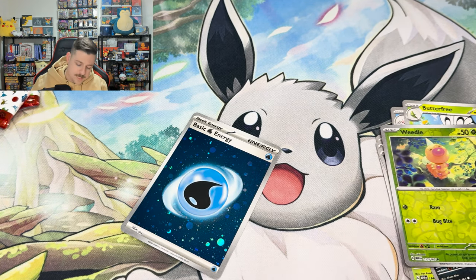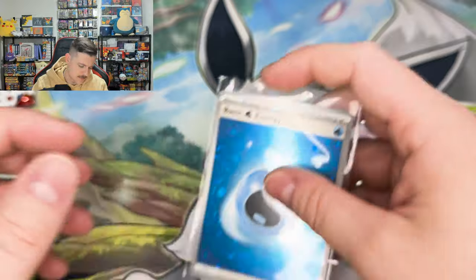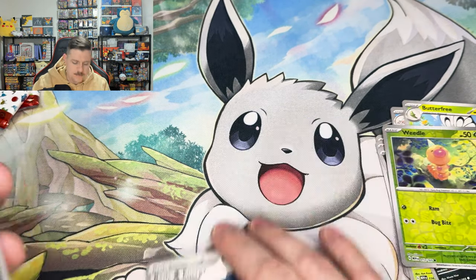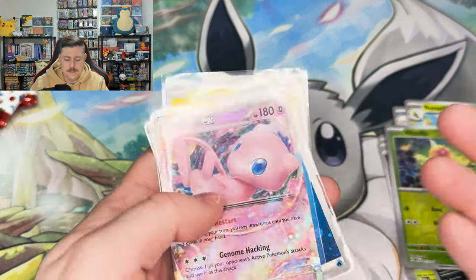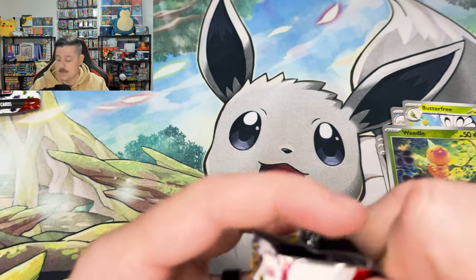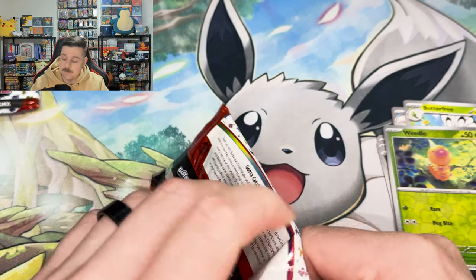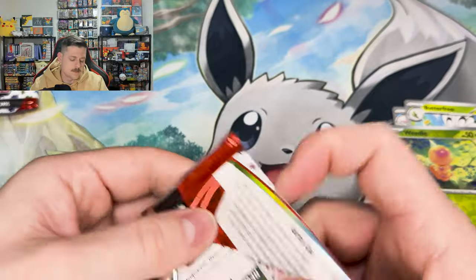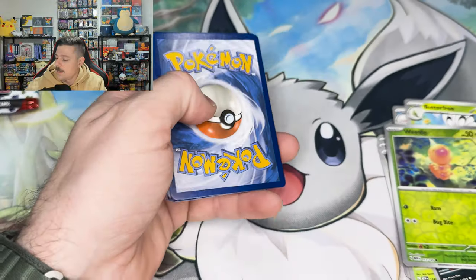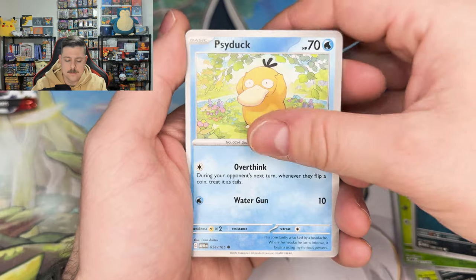This Mew is actually our most common duplicate so far out of this set. It's kind of surprising because most things seem pretty hard in this set to pull — even just EXs. We struggle with common cards and big hitters, so pretty much the whole thing. We have like three or four of those now, and then there's other cards we just still haven't seen yet. Once these UPCs drop, man, we're going to have so many packs to open — I cannot wait.